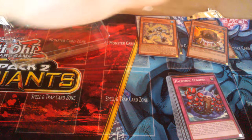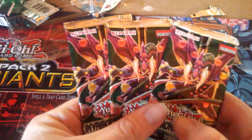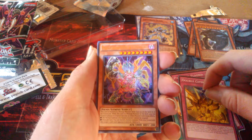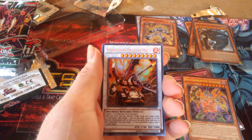Now let's see what we get from that second special edition — two more promos and three booster packs. What can we get? We got another card — can't pronounce the name — and we got a secret rare! Awesome! A Yang Zing synchro secret rare — that is cool!